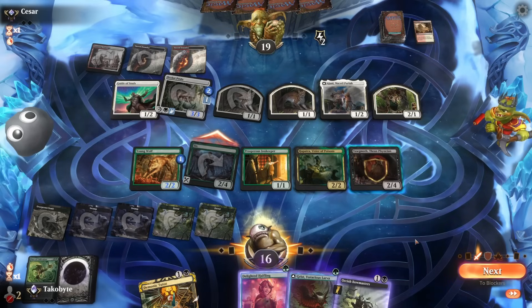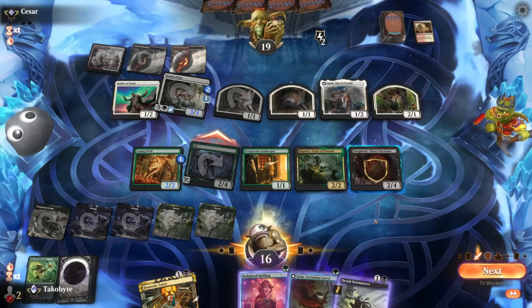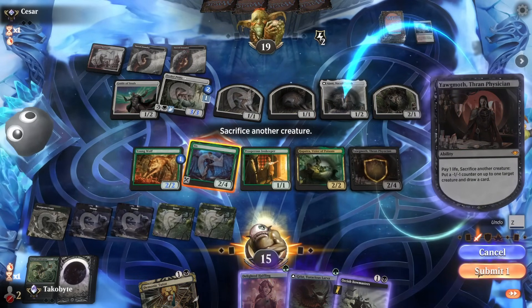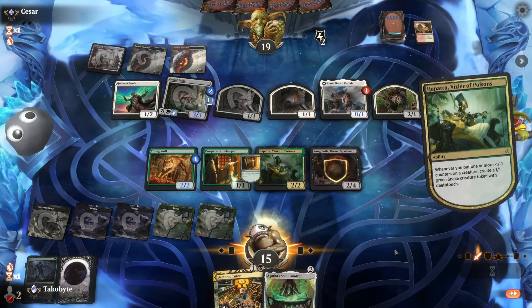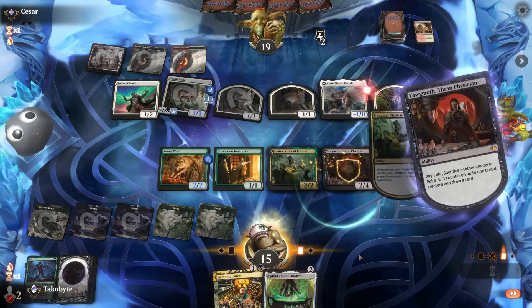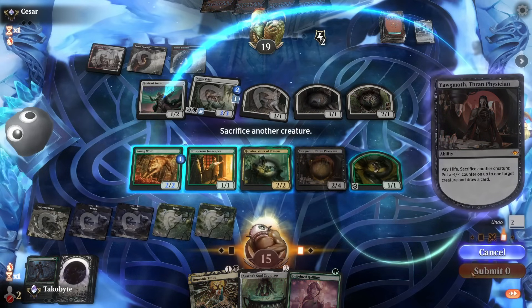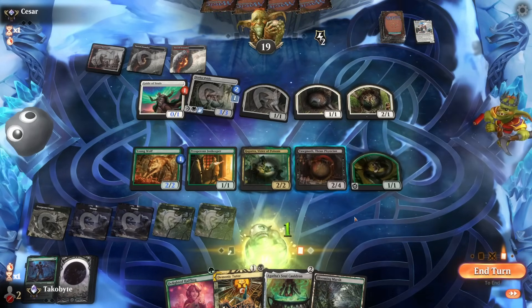No lands milled — no freaking lands there. Let's sacrifice Six because we want the life gain. GG's — Court of Calling and we win.